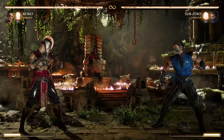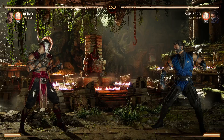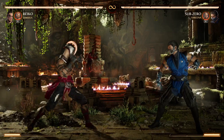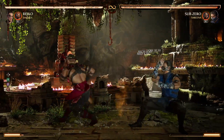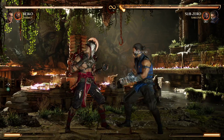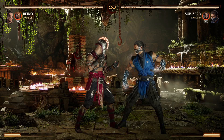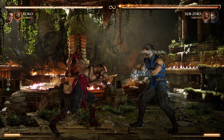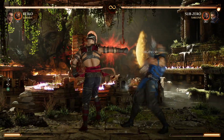1-2-3 is safe on block, except 1-2 has a gap, so after that on the third hit you can armor out, use a floss block, or an invincible cameo. Stand 2+4 is safe on block with no gap at all — they can't do anything, no armor, nothing, except maybe a floss block. 4-2 is safe on block, it's an overhead so you have to stand block it.